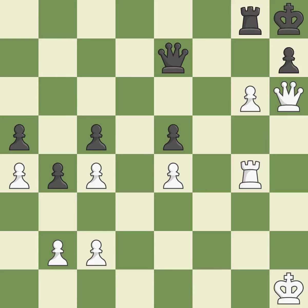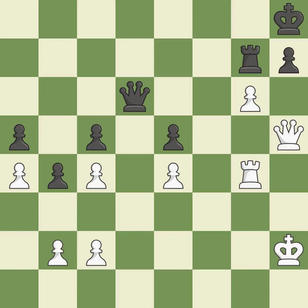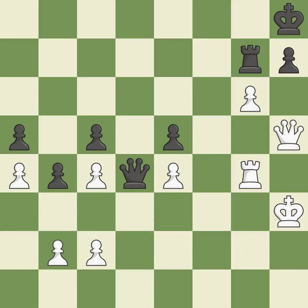A rook enters the action after developing outside of its starting square. This misses the chance to offer an equitable exchange of pieces — it is incorrect. This is the only move that works — a great move. This misses a chance to pose a pawn-winning threat — it is incorrect. While not a mistake, that is also not the wisest course of action. This raises the possibility of an eventual checkmate.